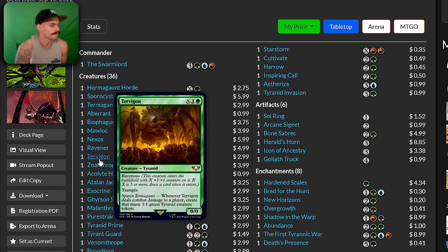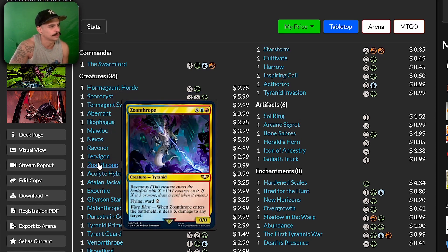Termagant — deals combat damage, create that many 1/1 green Tyranid creature tokens. I think these token-creating cards are the best cards in the deck. They seem to work really well with the Swarmlord because you'd have to imagine all these cards are going to enter the battlefield with counters on them, and then you just sacrifice them all and draw a ton of cards.